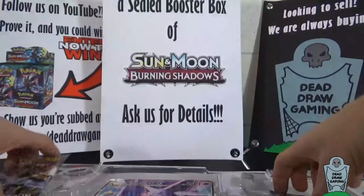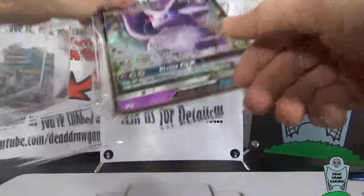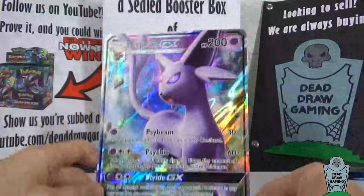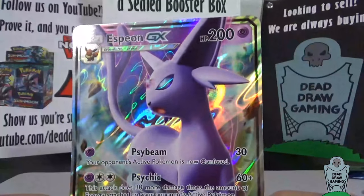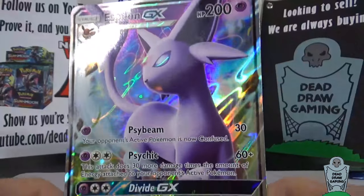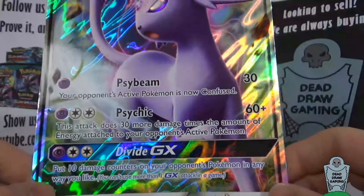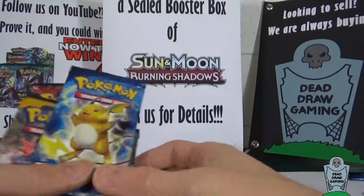Take our packs out here. Put our code card to the side so we can use that when Dan streams. Check out twitch.tv slash deadjawgaming. There's your Espeon GX with Psybeam. Psychic is more of the playable attack, but really Divide GX — put 10 damage counters on your opponent's Pokemon in any way that you would like — is kind of the main focus of the Espeon GX card.